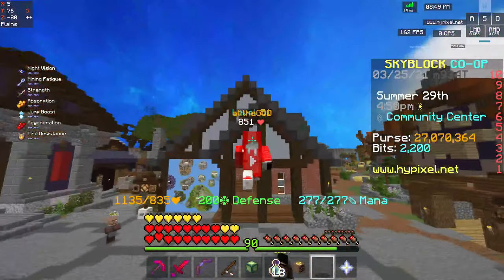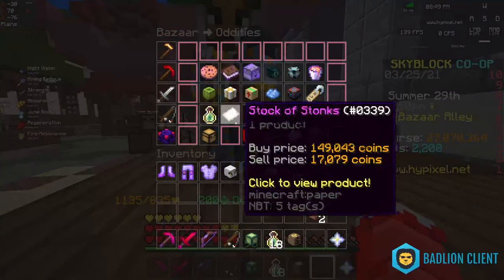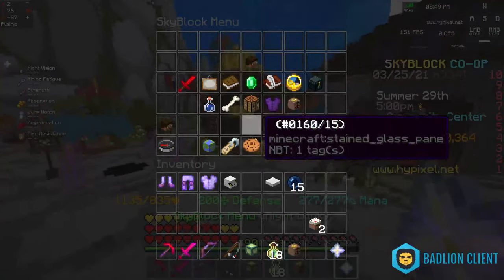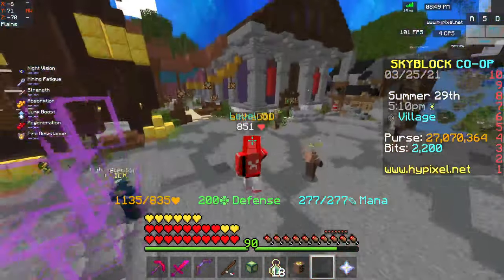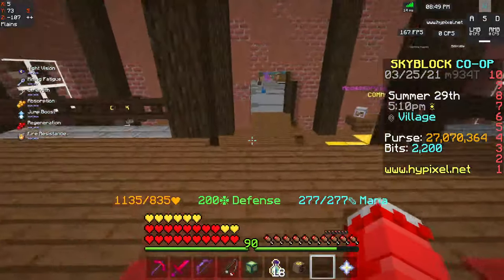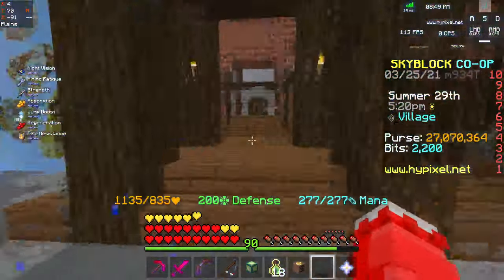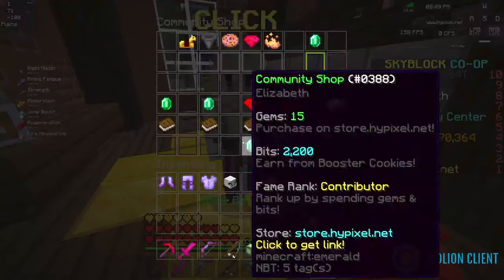What the Fame Rank basically does is when you have a cookie buff on — which you can get by going to the bazaar and buying a cookie — you get bits. All of these buffs are very useful. I recommend buying one every time you run out, because Fame Rank increases the amount of bits you get per 30 minutes.